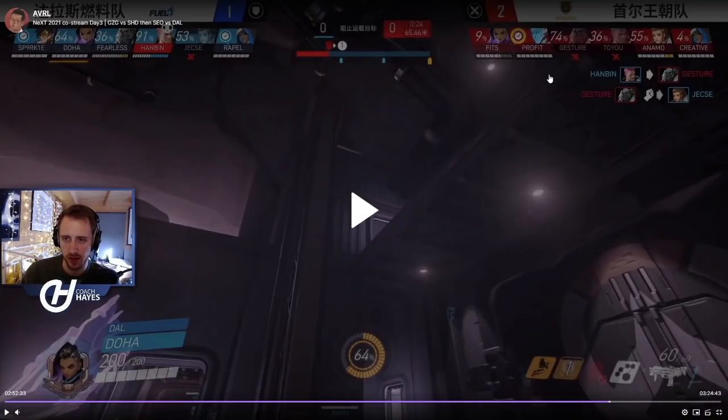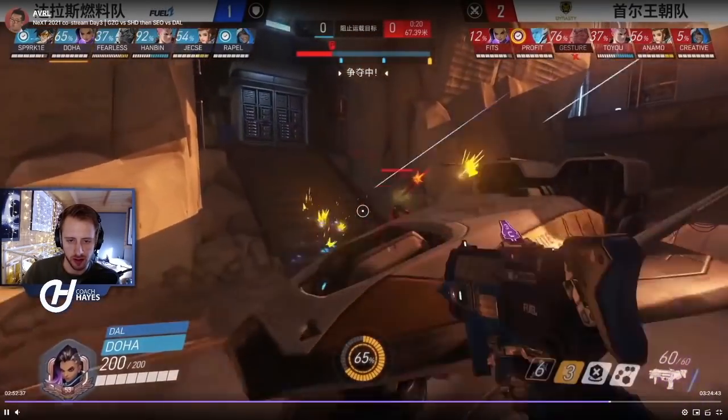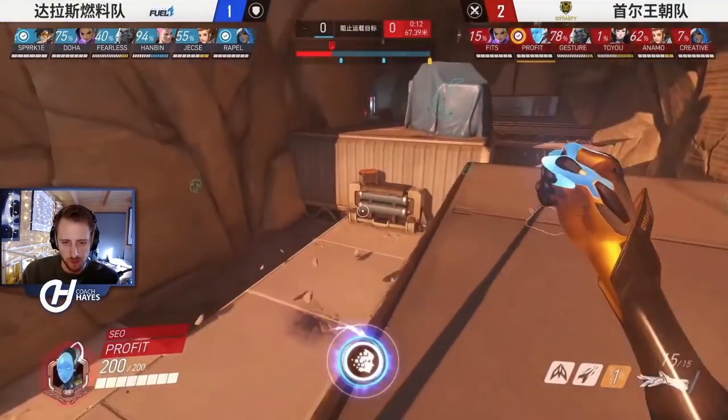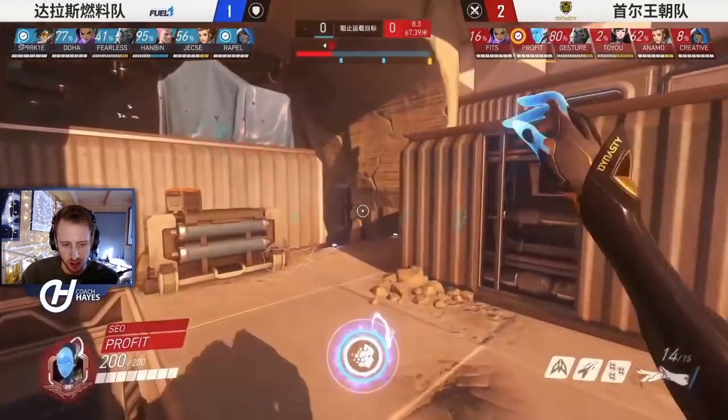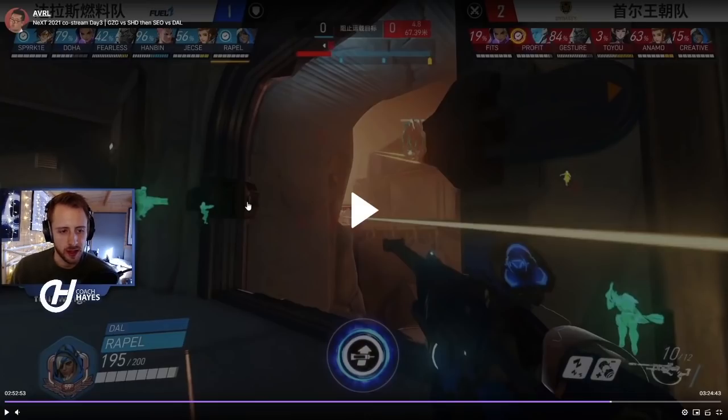Going back to that fight — Soul invested EMP and grav and lost the fight. They're pushing payload, but Fits will be forced out soon and Soul need to reset. Dallas have the spawn advantage and are setting up position. Hanbin is set up inside server room; Fearless is controlling blue box, which is a good position to drop down from.